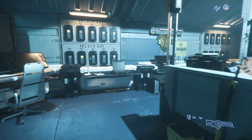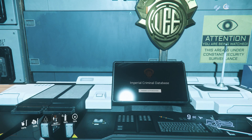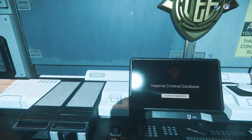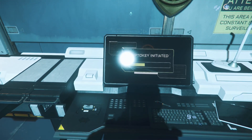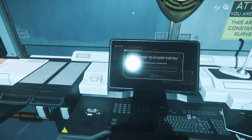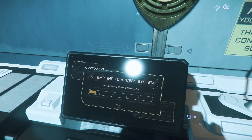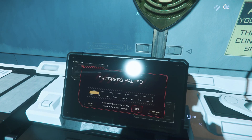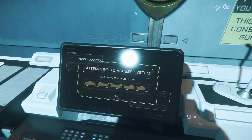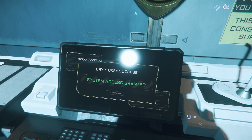Come down here and go up to the computer. Sometimes equipping a crypto key can be a little tricky — you may have to do it twice. Select your crypto key and press F. It'll say insert. Pop the crypto key in there and it's going to say crypto key initiated. Once it's finished, it's going to go through a loading time lapse. I sped through this so you don't have to sit here for the whole process because it's quite a long process.